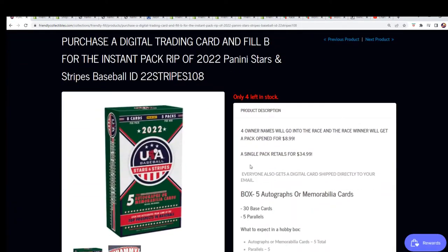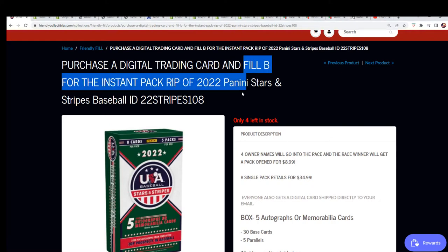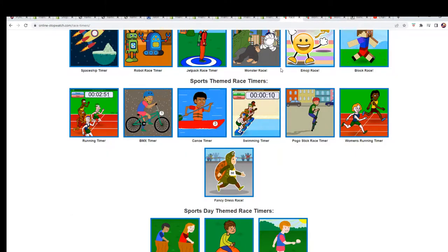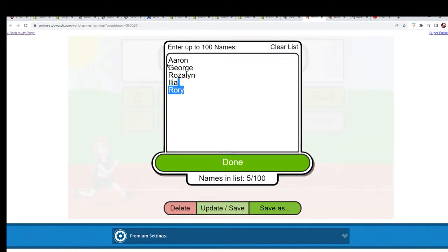If you win the filler, you're winning a pack — that simple. It's instant pack filler. Here's a link to this, and that's what we're doing right now. This is filler B, so back to the action — we got the 30-second race set up.